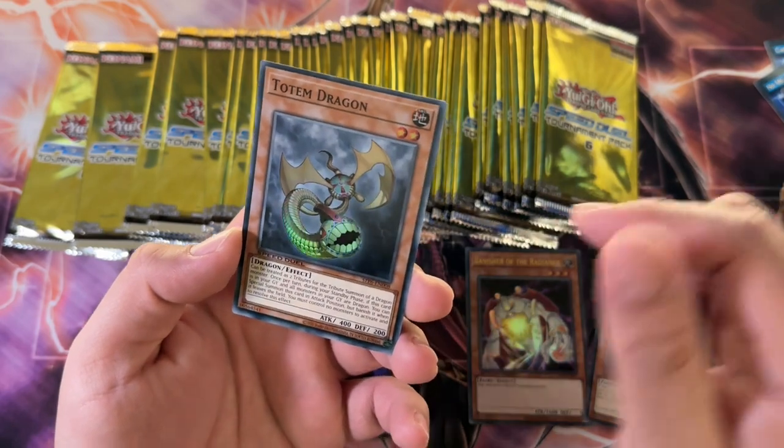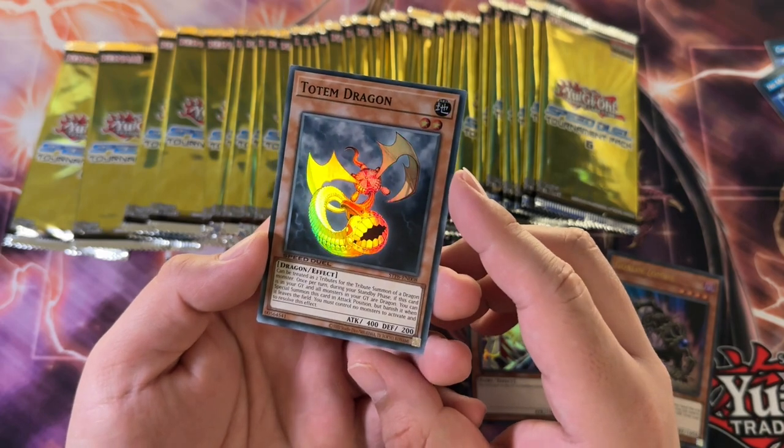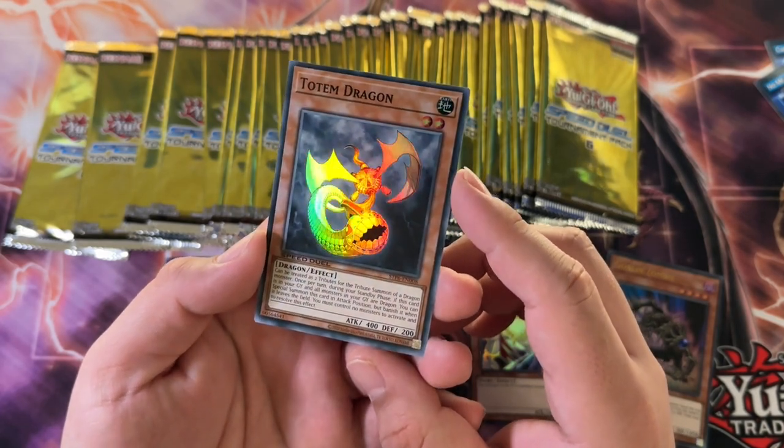Oh, that looks nice in this rarity — look at the way it hits. The foiling is just on the dragon. That is nice.